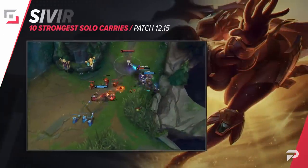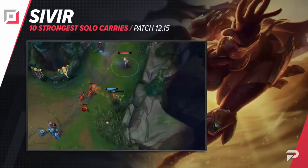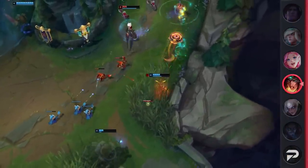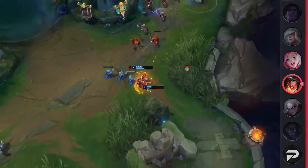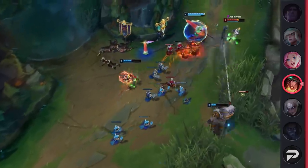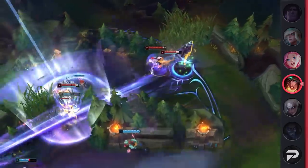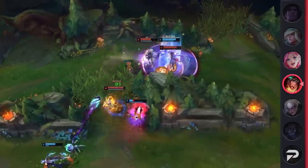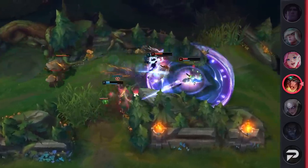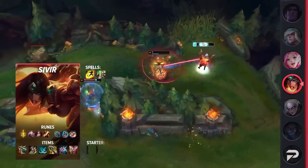Now that we've finished up with the mid laners, let's move on to the bot lane and start things off with the recently reworked Sivir. Ever since her mid-scope update, Sivir has been one of the best marksmen in the game and for good reason. She can clear entire waves with ease while also keeping herself relatively safe. On top of this, she scales and becomes an absolute monster once she hits three items, as she's able to shred entire teams with her ultimate and W giving constant cooldown reduction and damage. Overall, if you're looking for an easy-to-play ADC that can carry games with little to no effort, look no further than Sivir.